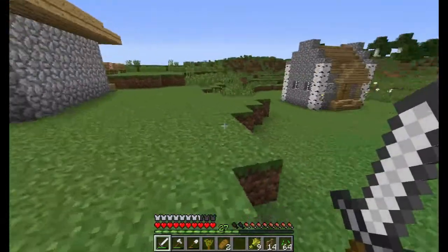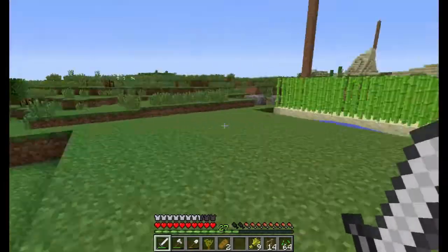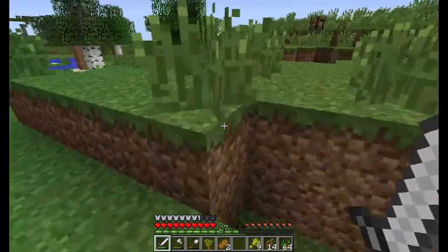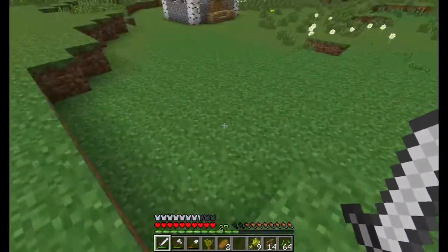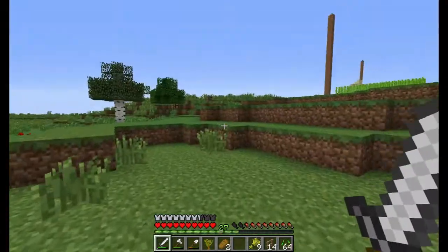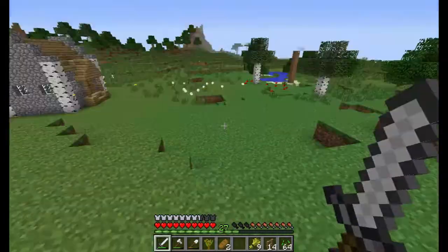This is the world where I'm spawned — this is my original spawn point. So yeah, this is the world, and basically everything goes on here. I'm going to show you how everything in Minecraft works.